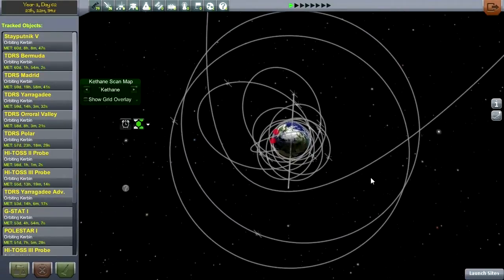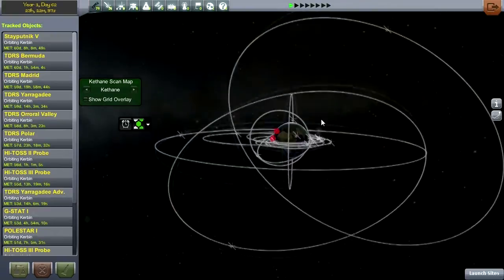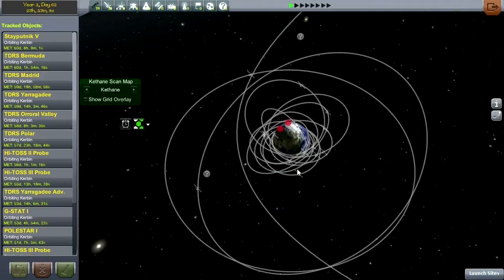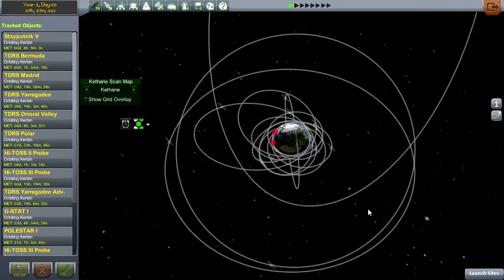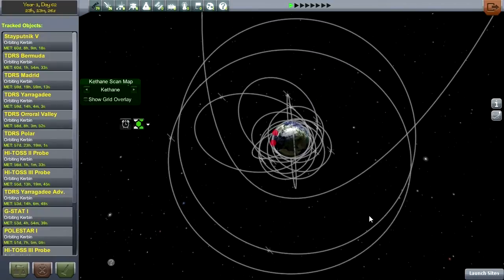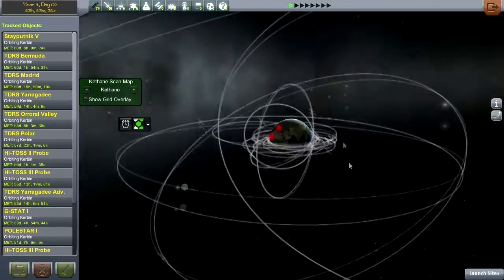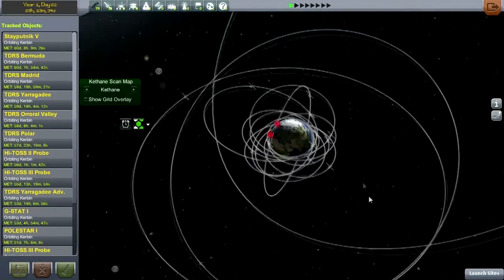One issue I had upgrading was that I needed to preserve my satellite network. The realistic progression light tech tree tweaks for remote tech set it so that remote tech had 10 times the range on all the satellites and one tenth of the power consumption. The new version of realism overhaul comes with a configuration file for the remote tech mod that doesn't have those modifications but modifies the antennas in different ways, and that caused a lot of problems.